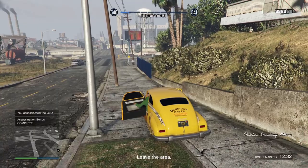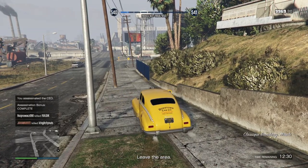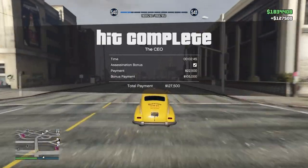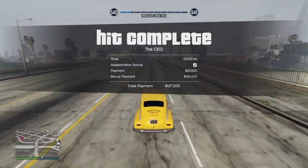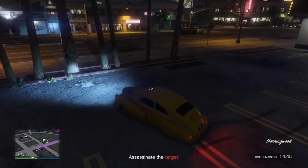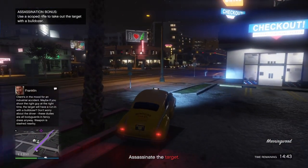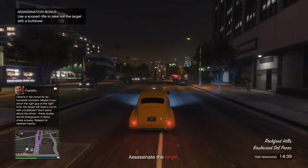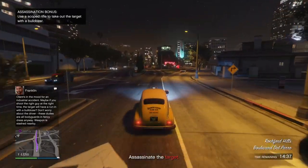What you have to do is shoot this box at the moment the target is walking under the container. When you do that, the assassination bonus will be completed. It's actually very simple if you know how to do it. Sometimes the target stops under the container, which makes it much easier, but sometimes he doesn't stop, so your timing really has to be good. Make sure you have a good angle and good aim on the box.